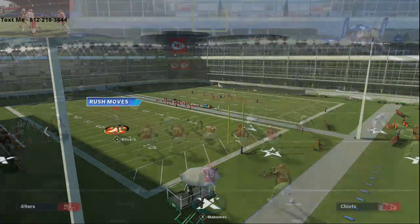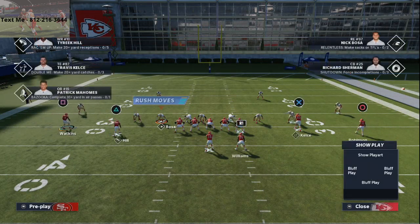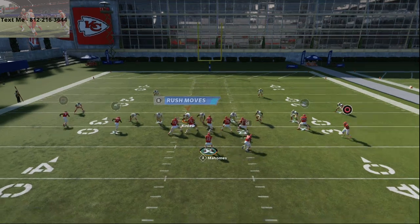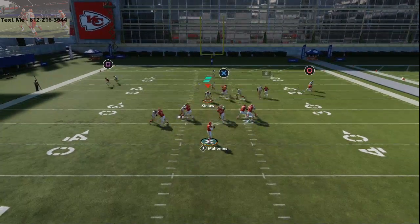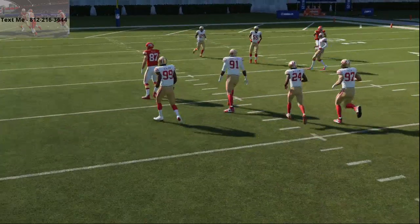Now the Mesh play is the key play here. In Madden 21, drag routes are really, really good. These mesh routes are going to get underneath every zone. They're going to beat man and they're going to beat zone for you.